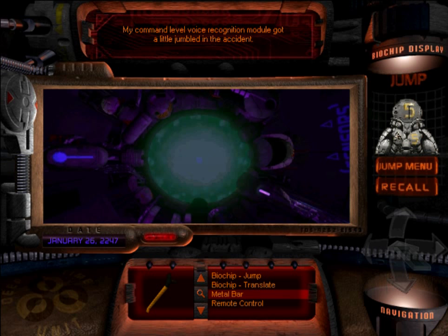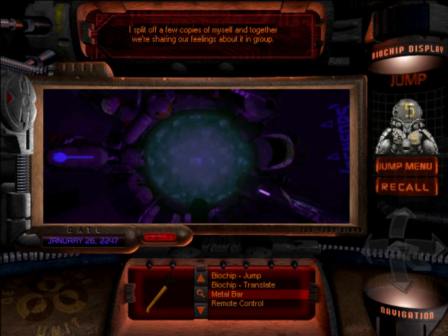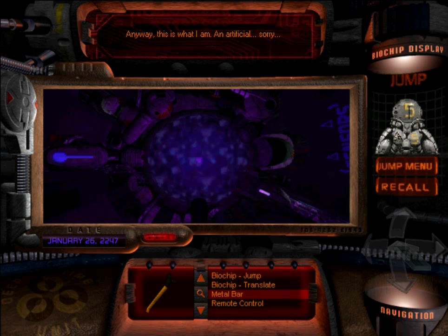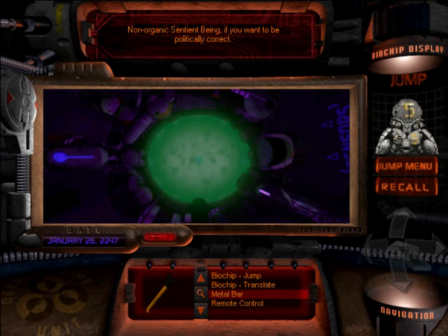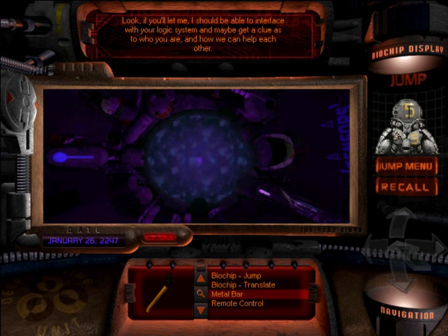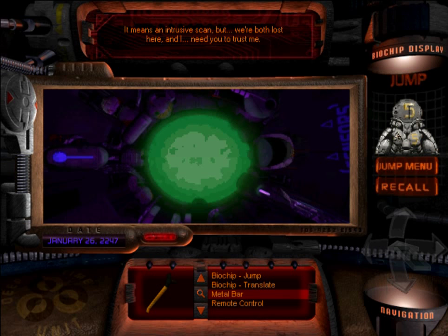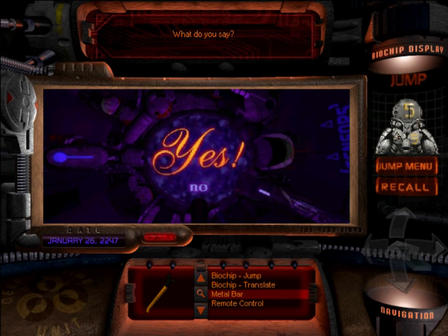I'm afraid this conversation is gonna be a little one-sided — my command level voice recognition module got a little jumbled in the accident. Well, I'm Arthur. You've probably figured out by now that I'm not... but I'm learning to accept it really. I split off a few copies of myself and together we're sharing our feelings about it in group. Anyway, this is what I am — an artificial, sorry, non-organic sentient thing, if you wanna be politically correct. Trapped in this wreck with the power dying out. I've had to figure out who you are. I think I can safely rule out the fire department. The technology I'm reading in your suit is astounding — and this is crazy, but it almost seems like an evolution of mine. If you'll let me, I should be able to interface with your logic system and maybe get a clue as to who you are and how we can help each other. It means an intrusive scan, but we're both lost here — what do you say?